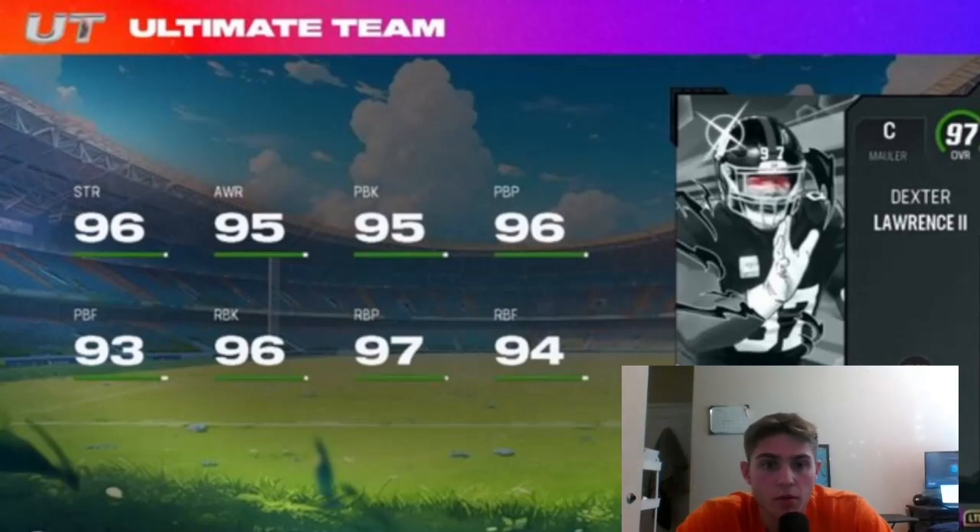The last card revealed today was 97 Dexter Warren center. For a center he looks really good. I think he's going to get Identifier for 0 or 1 AP. He's going to be a thick body in the middle — you probably don't need a right guard, honestly. Yeah, this card looks insane.